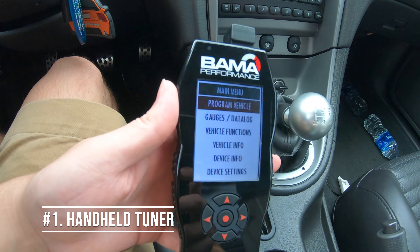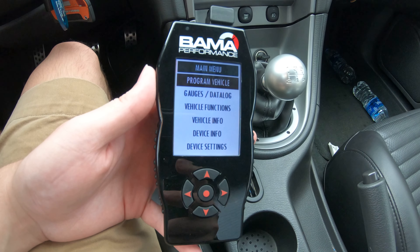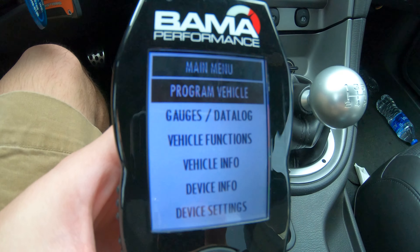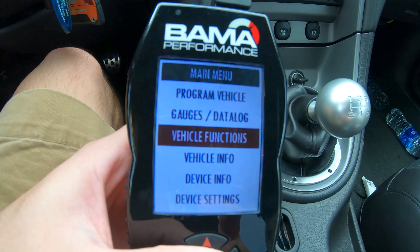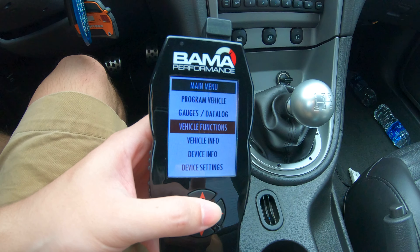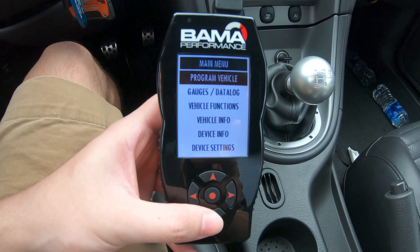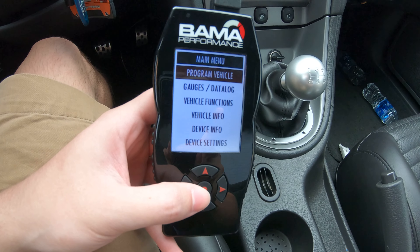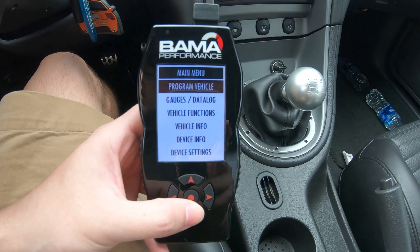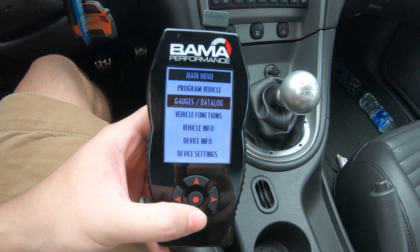Number one on our list is going to be some type of handheld tuner. This is honestly one of the most important things to have for any vehicle. If you're going to have any mods, you're going to need a tune, and this handles that. You can also data log, see trouble codes if a check engine light comes on, and it'll tell you exactly what's going on. This is your future — whatever mods you add down the line, whether it's a cold air intake or a ProCharger or a set of cams, you'll need this to sync everything together and make it work.